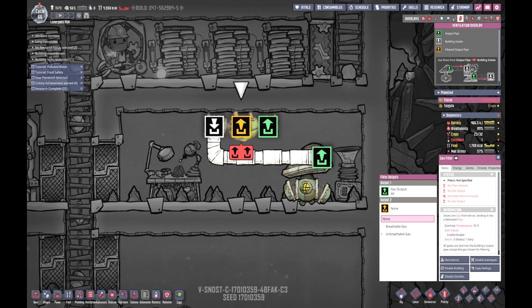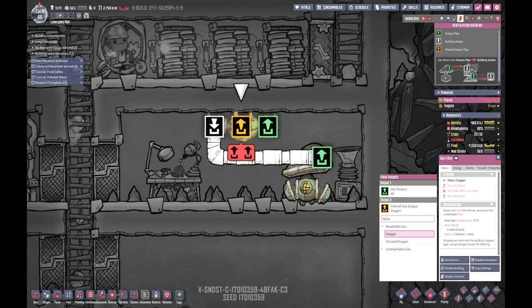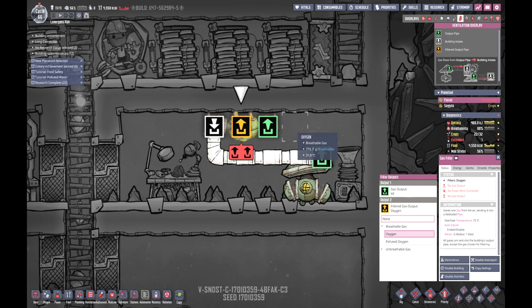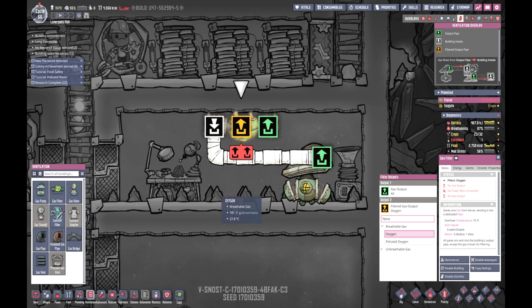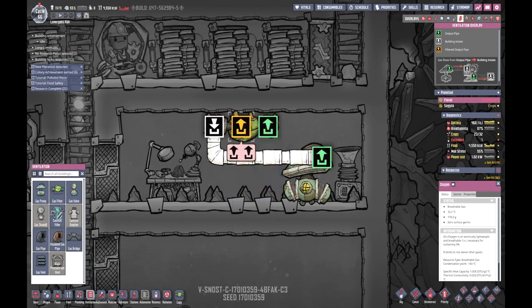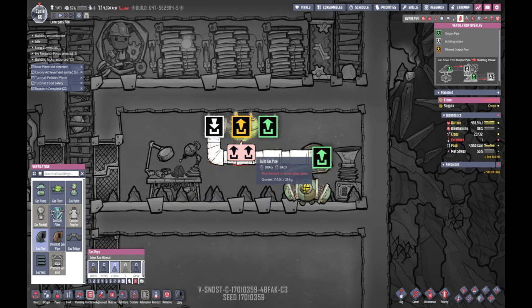I'm going to set that as breathable - breathable gas, oxygen. And then run that ventilation. I've probably done it wrong but I don't know yet. I can run a ventilation pipe - yeah, I'd like a gas pipe please.